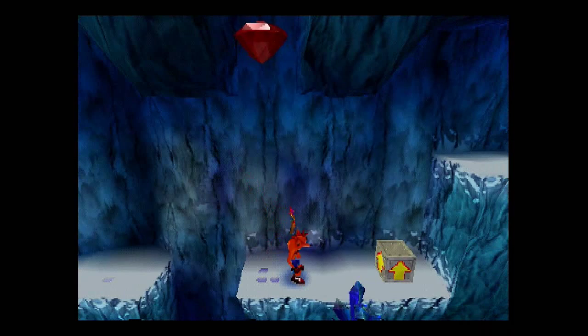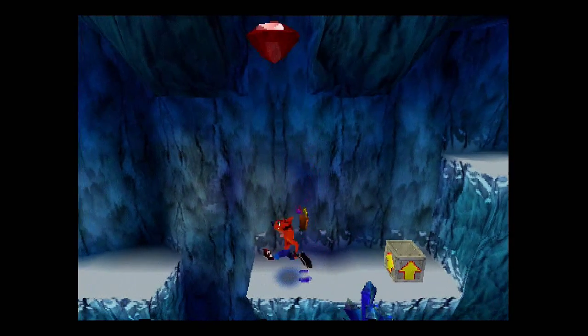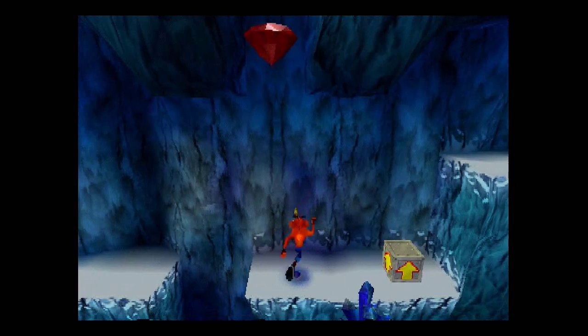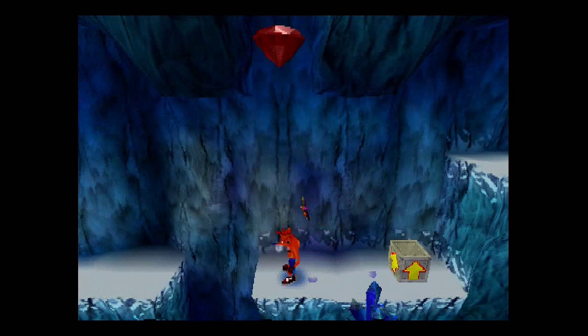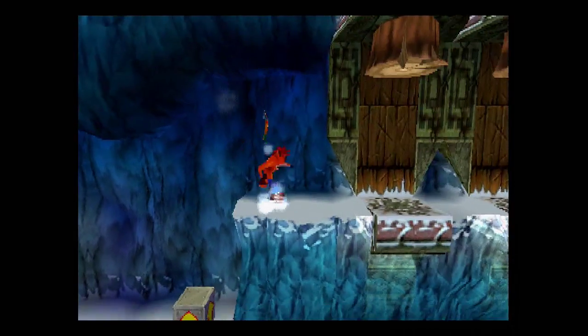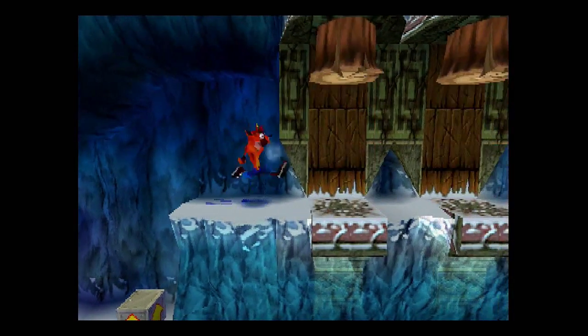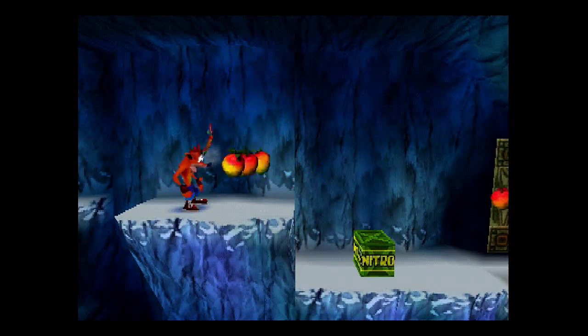The game likes to tease us by putting this red gem right up here, just out of our reach. You can collect it early, however, if you do some sort of sliding jump, follow it up with a belly flop, and then you can make Crash's hitbox hit the gem — but we're not going to be doing that. We're going to get it the right way. It's easier anyway. We'll be getting it later.